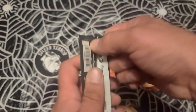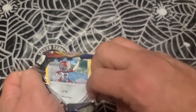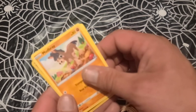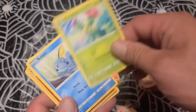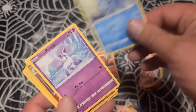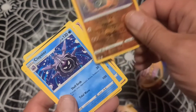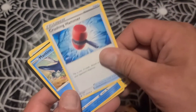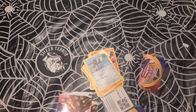Now for this pack. Mudbray, Marktoth, Shovel, Ponyta, my favorite — Clay Doll, Cloyster, Energy Switch, Crushing Hammer, a Manatee — that's it. That was real quick and painless. Now let's do the pricing.